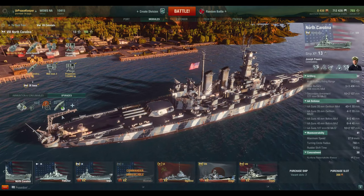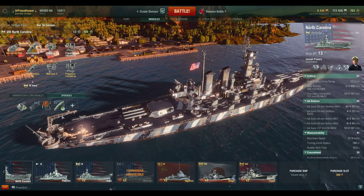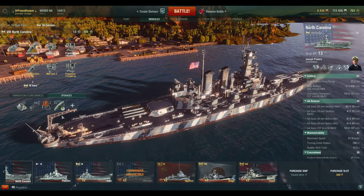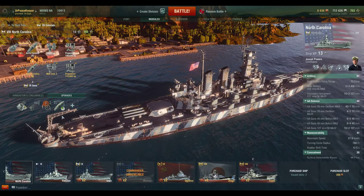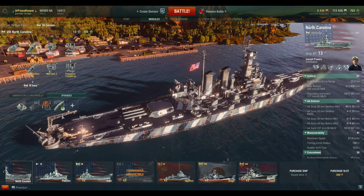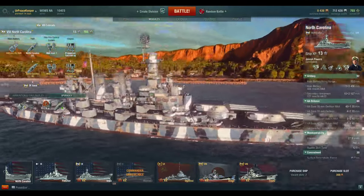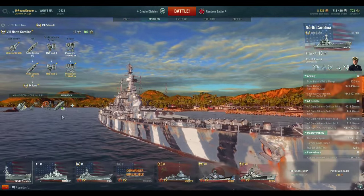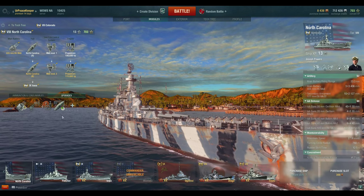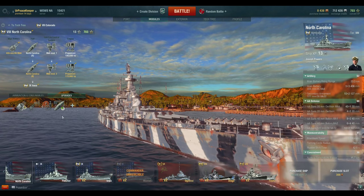If you choose to go a direction, you need to understand that getting out of that situation means risking citadel hits, because you don't have the armor to mitigate that. It does deflect shots very well from a head-on or slight angle, which is nice, but all the other ships can do that too. You just don't have the side armor to take broadside hits, whereas the standards could. You've got to plan further ahead, but with 28 knots of speed you can get out relatively quickly.